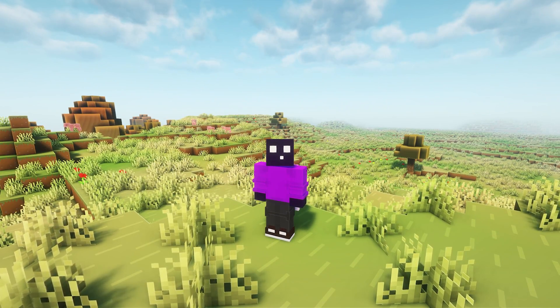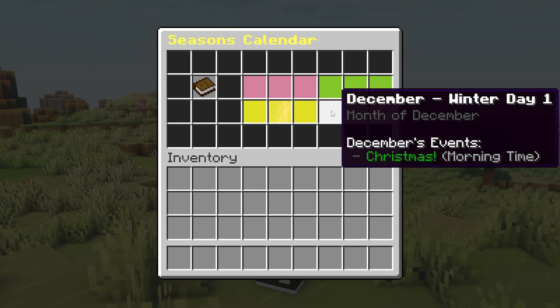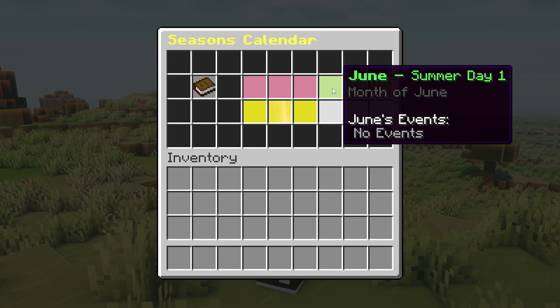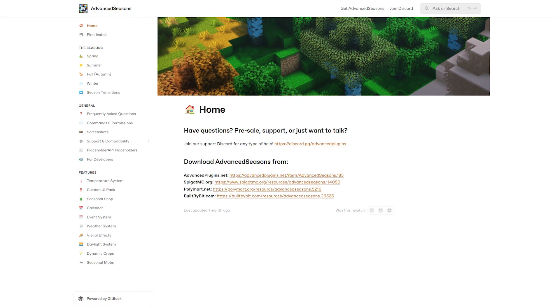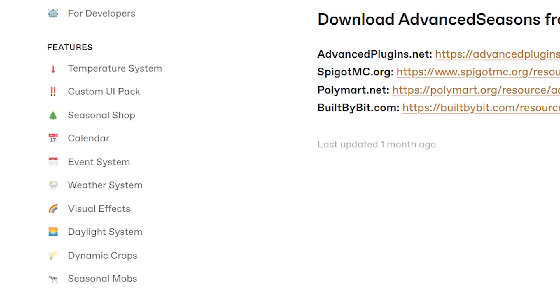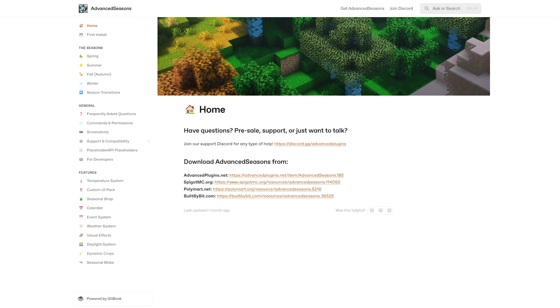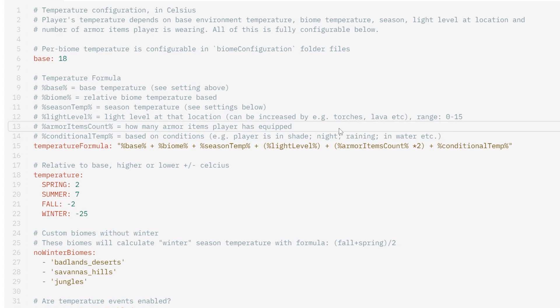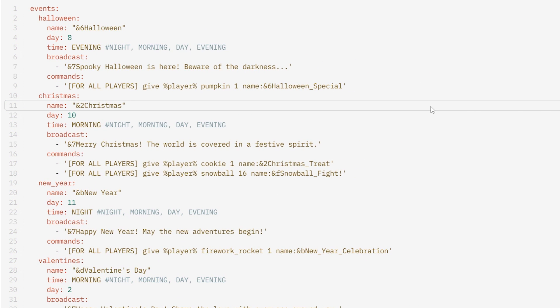There's also something called seasonal events. You might have seen it in the calendar already — today it is Halloween, tomorrow is nothing, and the day after it is Christmas. So those are IRL holidays but in Minecraft, and on each of these days something will happen. For example, on Halloween every single player on the server will receive a pumpkin. Every single holiday has its own little surprise. If you want to know more about these special features, seasonal transitions, or just this plugin in general, there will be a link to the page down below. Pretty much everything here is customizable — the temperature system, the events, and you can even add your own holiday.